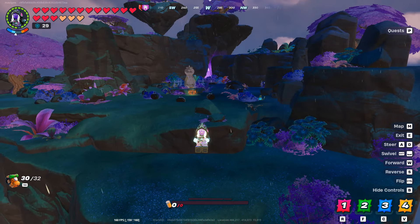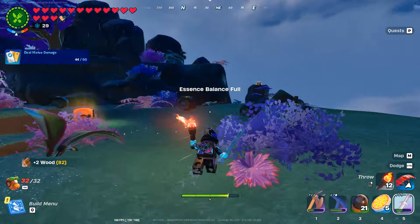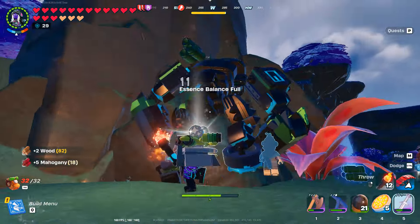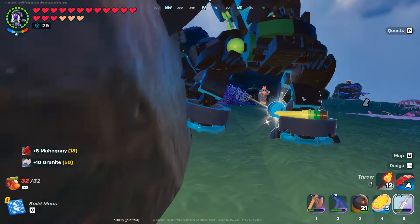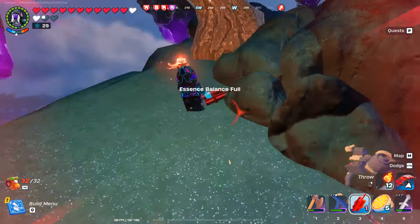Try landing on one of the floating islands and you will probably find your tomato island head. All you need to do after is open the chest, where you will get a tome, and of course defeat the gnome.